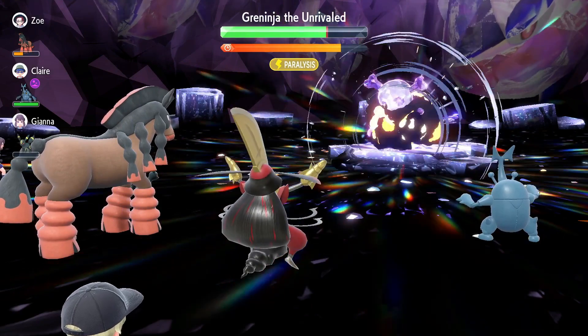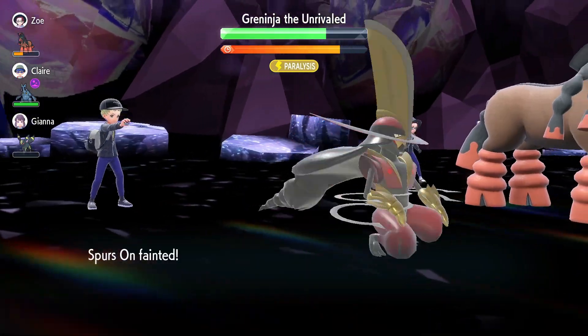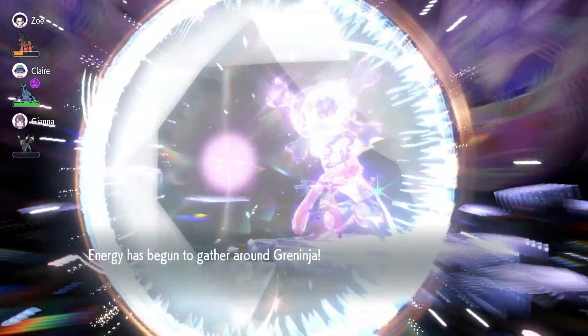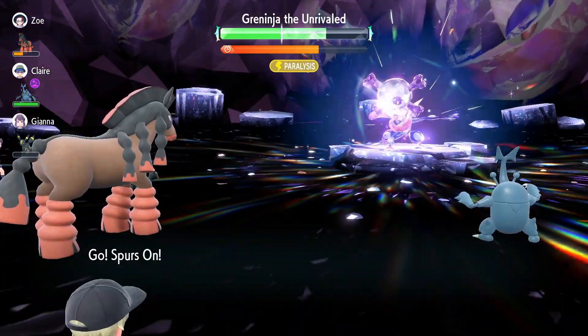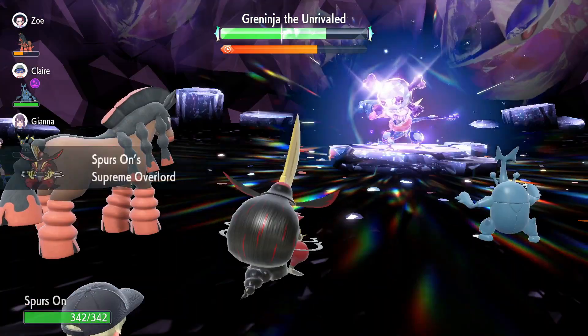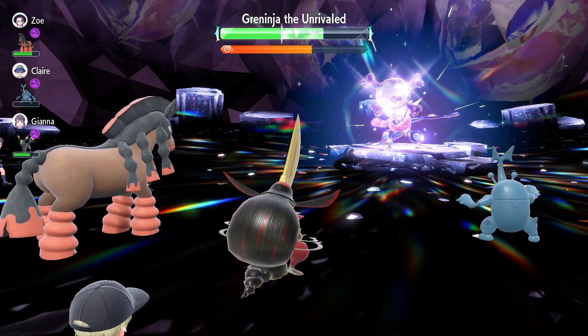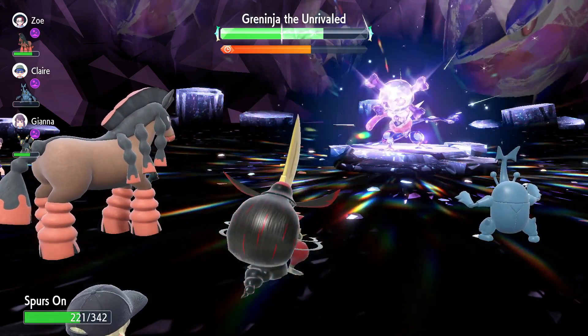Once your abilities are unlocked, go for Steel Beam — that's three hits total. They can Terastalize, get their shield, and you now faint.